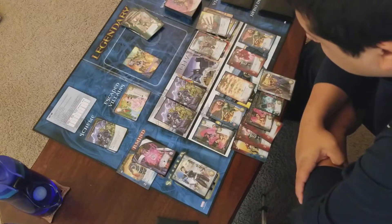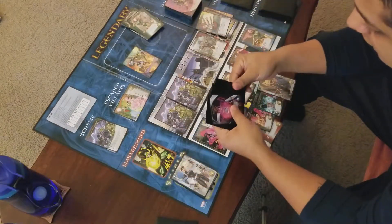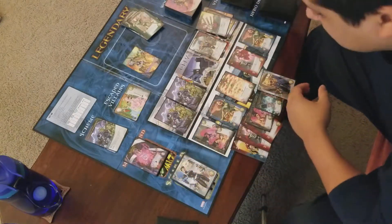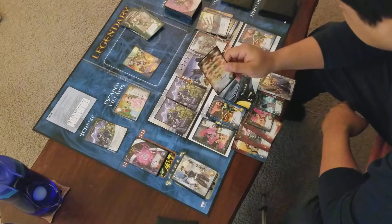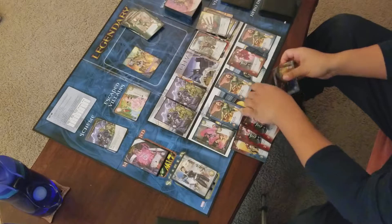I'm gonna go ahead and fight the Mastermind. I get this dominated hero back. And the reward — Recruit an X-Men hero for free. Oh hell yeah! I'm gonna go with Dark Phoenix. That's the right thing to do. Or, well... I don't know if that was the right thing to do.